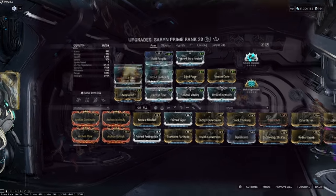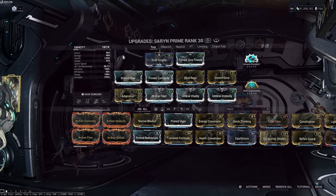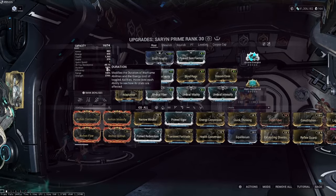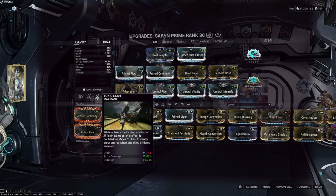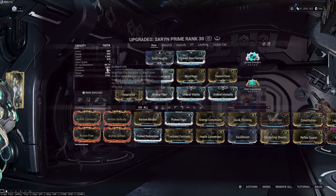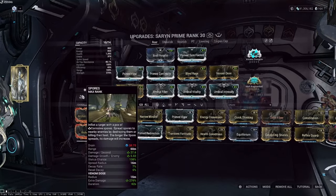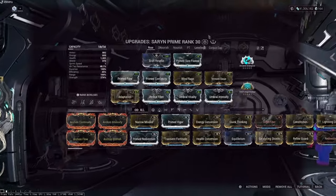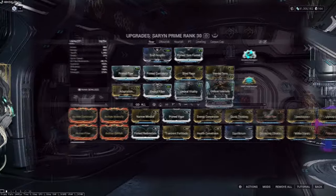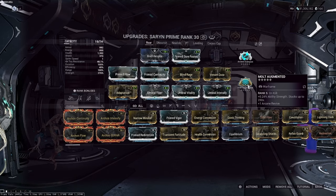If you don't have three Umbra mods and don't want to go that route, I'll show you an alternative in just a second. The important things on this build are strength — you want a good amount — and decent duration, because you want to keep your Roar and Toxic Lash up. If you don't mind recasting buffs every 20 seconds you can do that, but I keep duration fairly high. The more range you have, the easier your spores spread. You want Venom Dose, Umbra Adaptation for defense, Continuity for duration, and Well Augmented for power strength — it stacks up to 60% the longer you're in the mission.